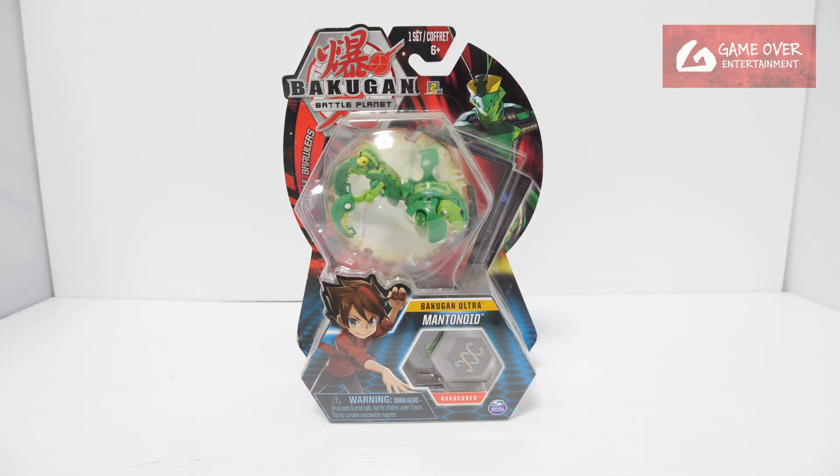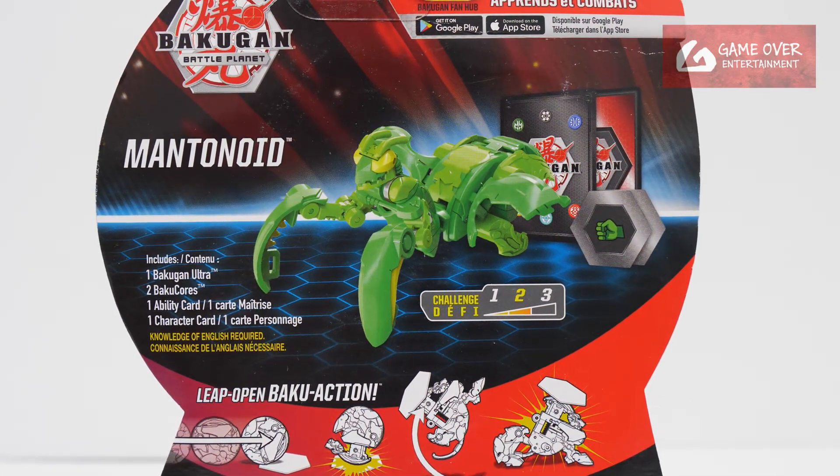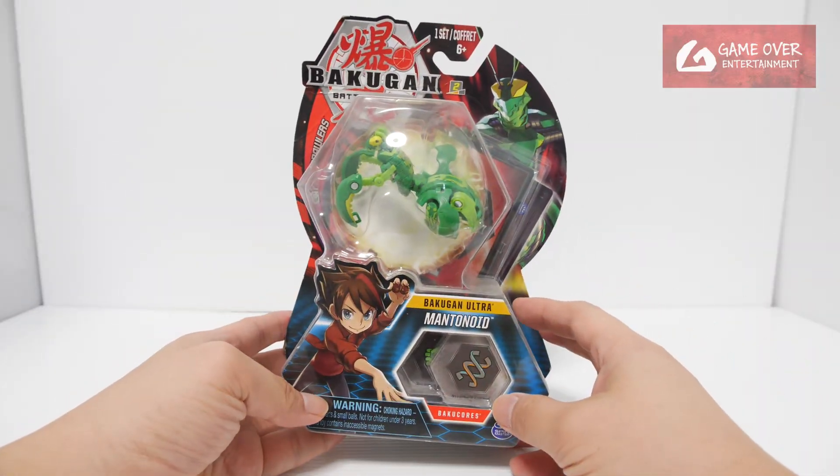This is one of the nicer Bakugan Ultras we had in Battle Planet. This, together with Gaganoid, were the nicer looking ones. So have a look at the front and the back. What's included is one character card, one ability card, two BakuCores, and of course the Ultra Bakugan Mentanoid.